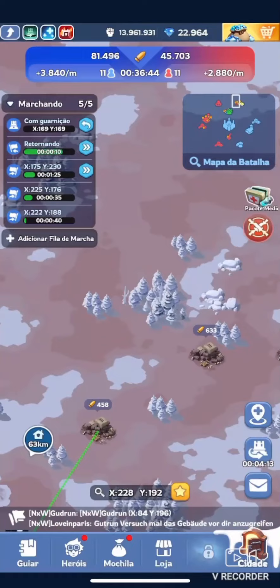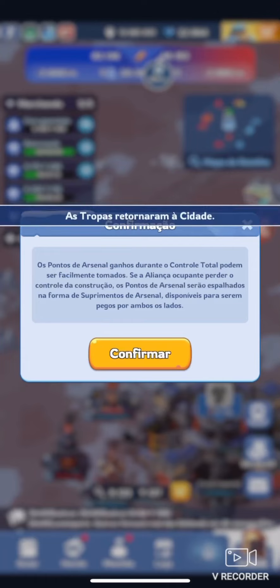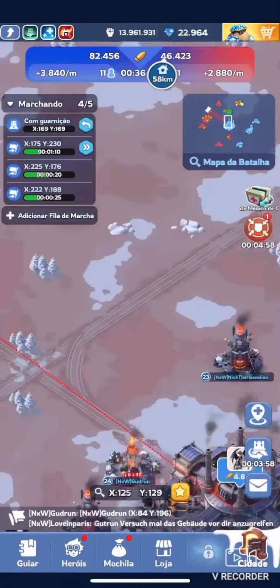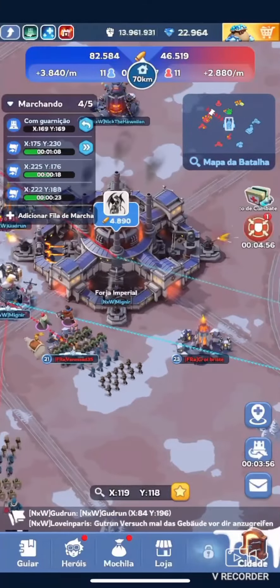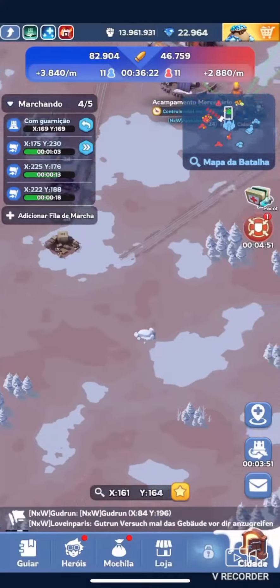The next thing you need to be aware of are the resource tiles on the ground. They appear every time a structure switches sides and are collectible by either side. Be sure to always collect them because they can really turn the tides of this battle.